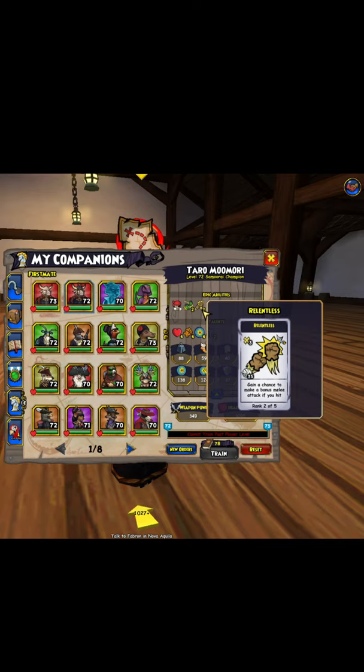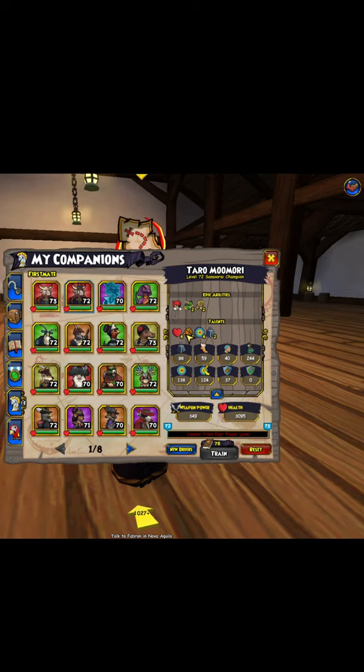For talents, you want to go with Tough rank 4, Rough rank 4, Accurate rank 4, and the last two in Strong.